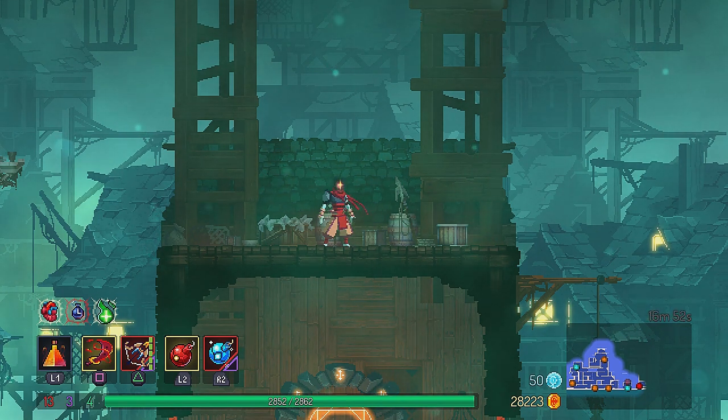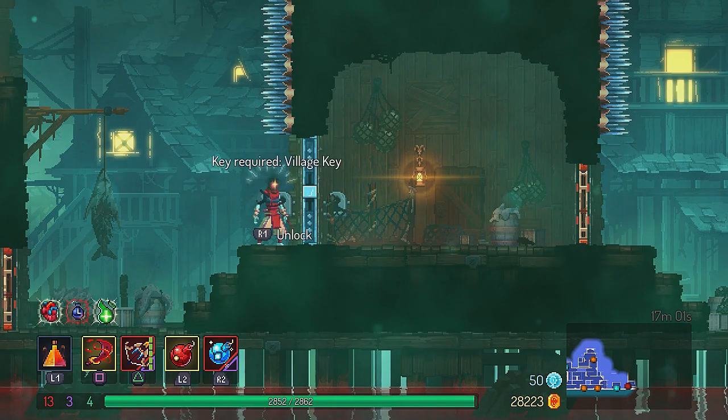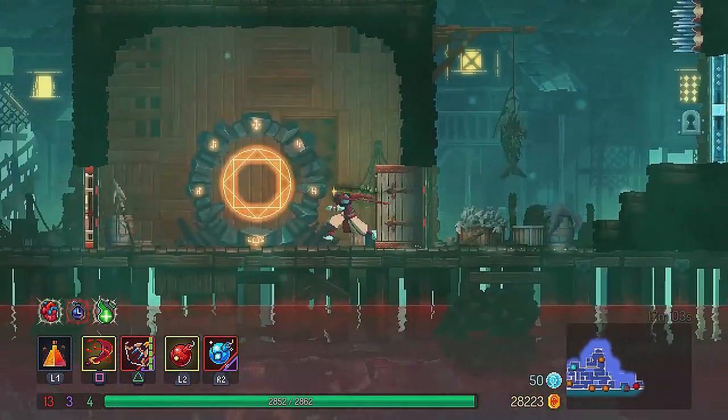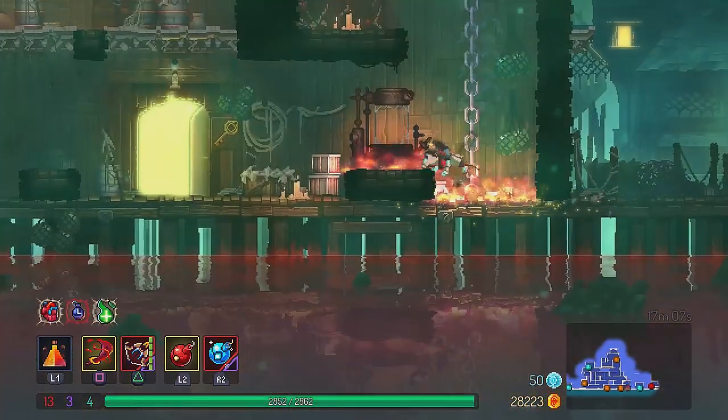We're standing here in the stealth village. You will need two villager keys, the ram rune, and the spider rune in order to get the parry shield. First, you can see that you need to bypass this door, which is opened with a village key. There are only two keys in the level.